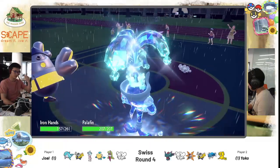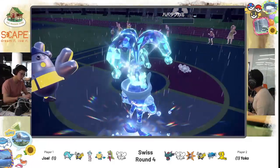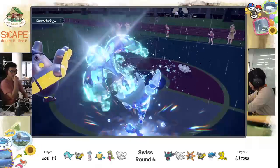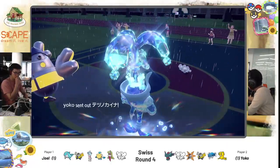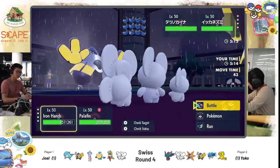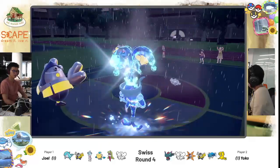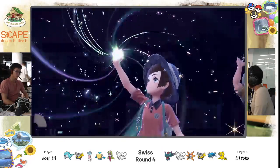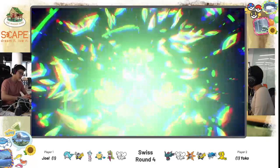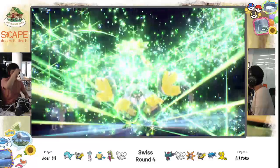We see Pop Bomb into the hero — just from the Protect alone, Joel lost a bit of momentum. Iron Hands goes for Heavy Slam, picking up the KO on Fluttermane even through Friend Guard. Palafin also protects. Wave Crash — another chance! But it's going to take recoil. Unless he goes for another Protect. He's going for Tera Grass on Iron Hands here. If Joel can KO Yoko's Iron Hands, then his own Iron Hands should be able to 1v1 the Mousel. But Yoko is still very much in this — Mousel is going to Protect, meaning Yoko is not going for a Fake Out.